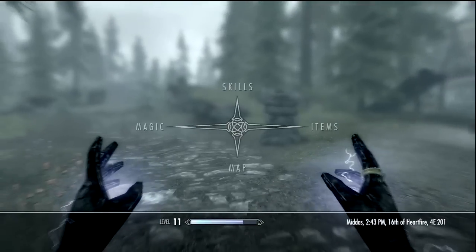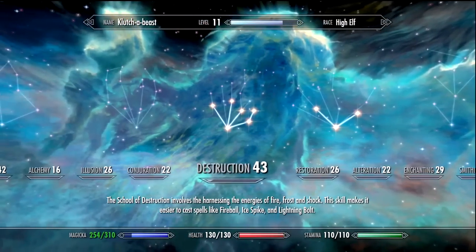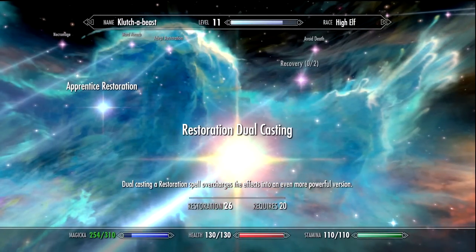This can also be done with Restoration, Alteration, Conjuration, Illusion, and so on — by selecting the first perk and going to dual casting for each school.